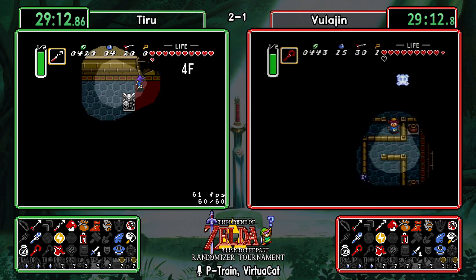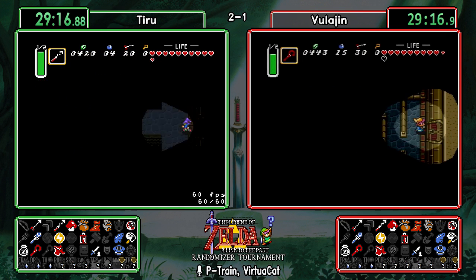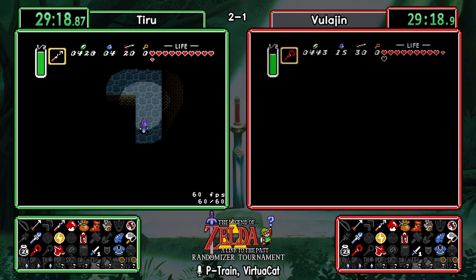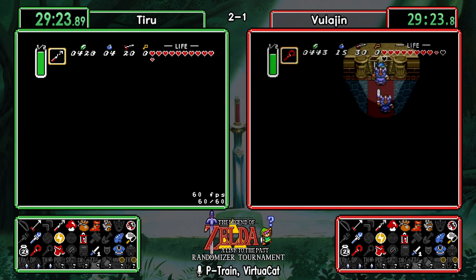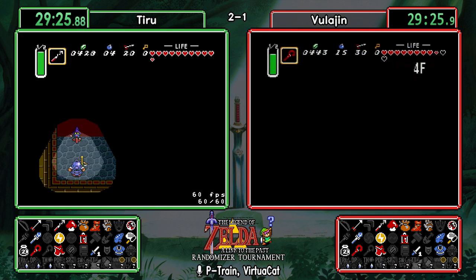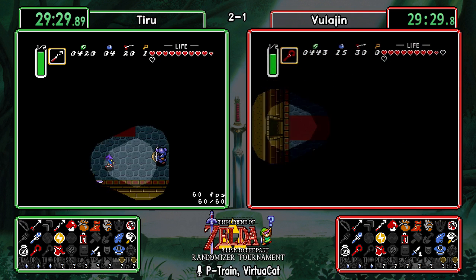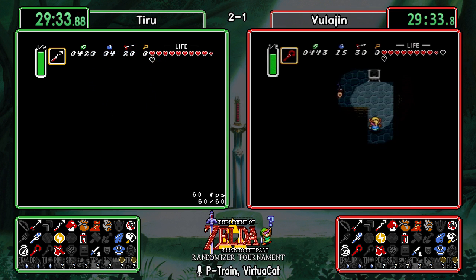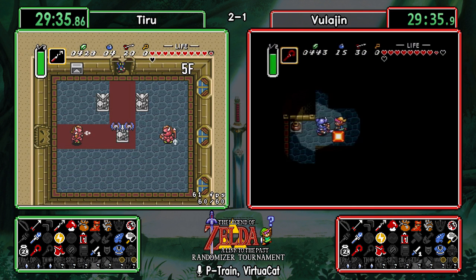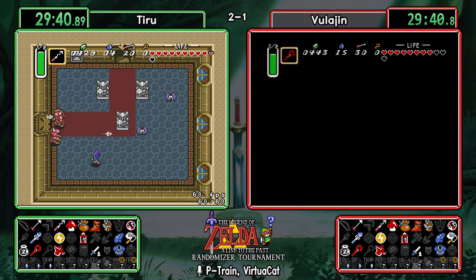Tiru has only been playing for a couple of months — he started probably back in November or December — but he is showing that he's very competent. There's a reason why he's two and one. He has a couple of seconds on Bulogen, though of course any decision can completely turn the tables. He's clearing Agahnim's Tower just a few seconds ahead of Bulogen, making great use of that hookshot.